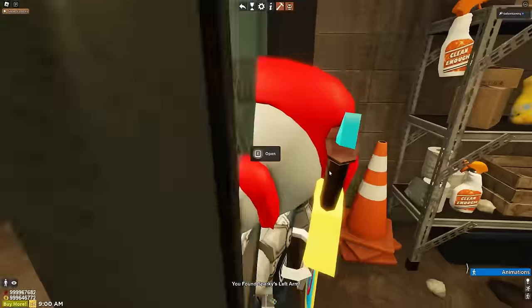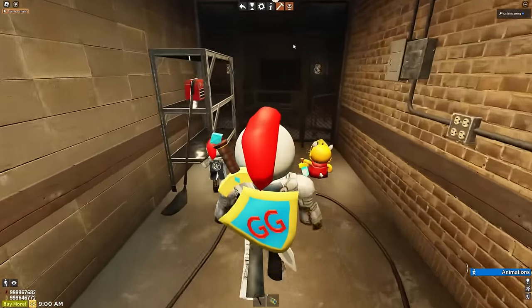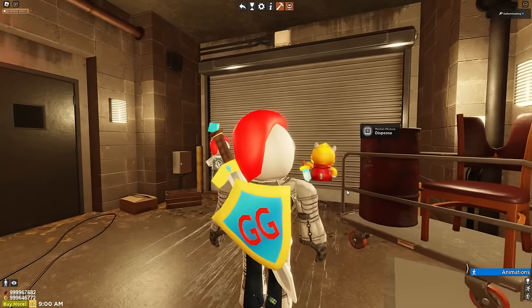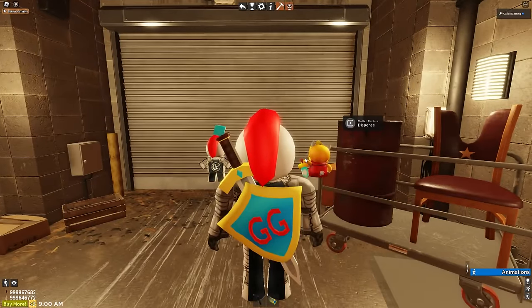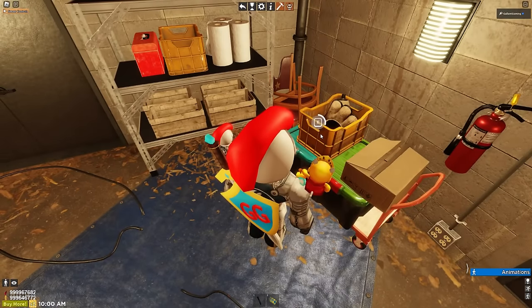Then we're going to exit the janitor's closet. Keep going down this hallway until you get into this big room with the big garage door where the molten mixture is. If you're facing the garage door, turn around, and you'll see another Sparky part in this orange bin.